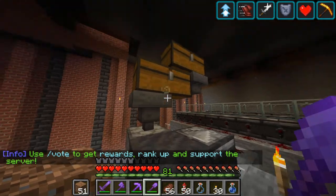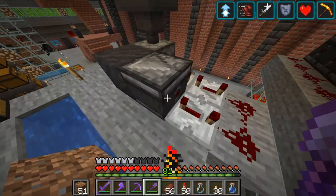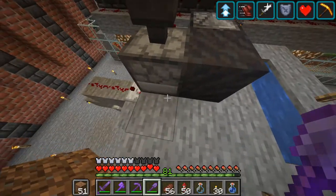Easy, right? How do I do it? I have lots of water bottles up here. This observer sees the block there, sends a signal, and the dispenser dispenses the water — and that's all.